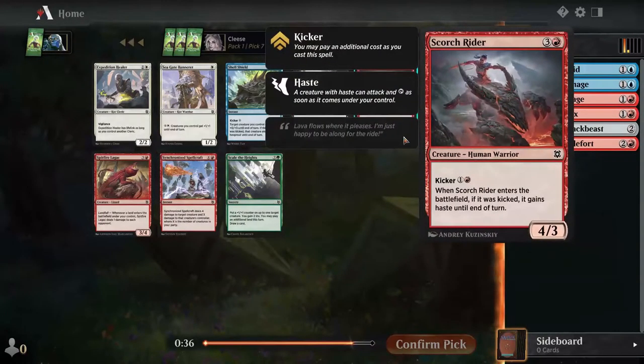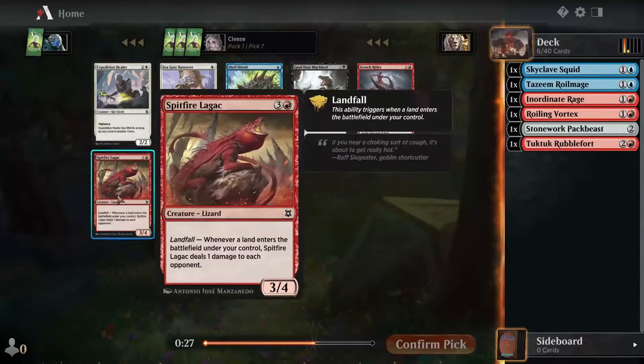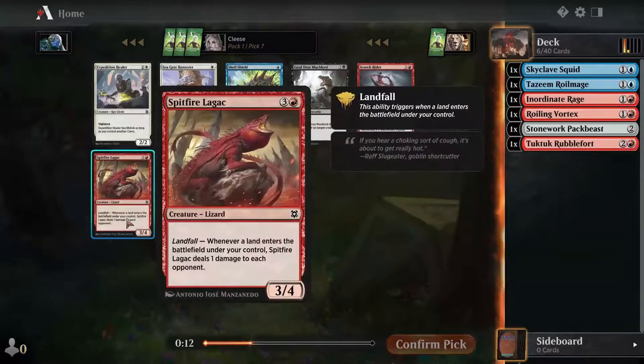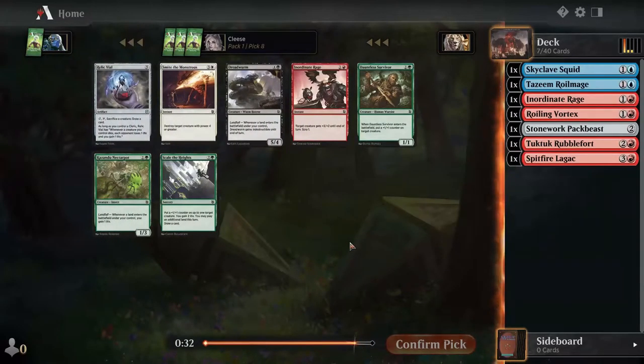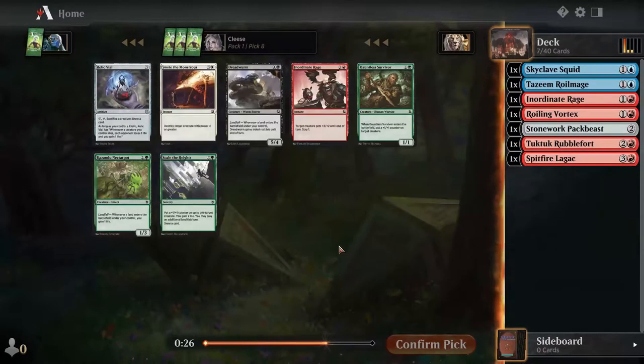Scorch rider's nice, although I don't need to worry about kicking. Spell shield's nice. I want scorch rider — or do I want the same exact cost? Although this works with roiling vortex. Another inordinate rage — sacrifice creature, draw card. Nah. I guess we just grab that. I don't have any removal though.